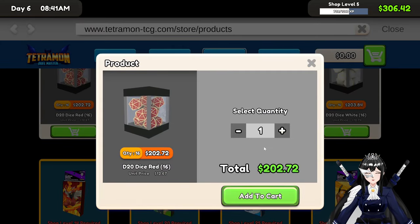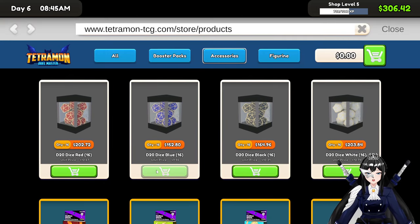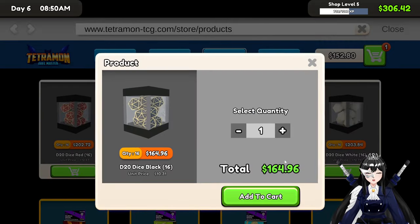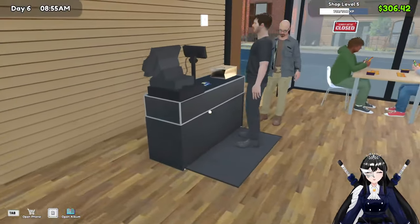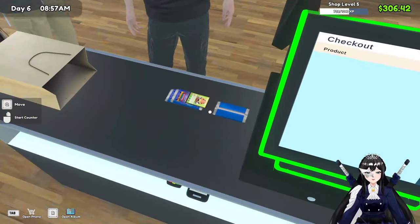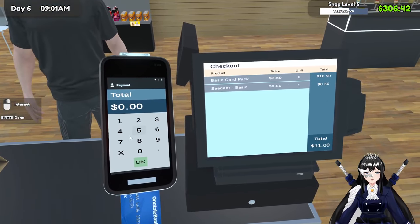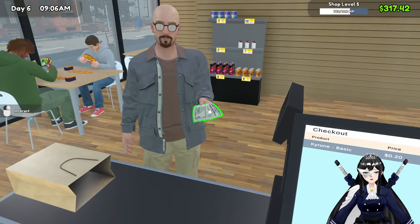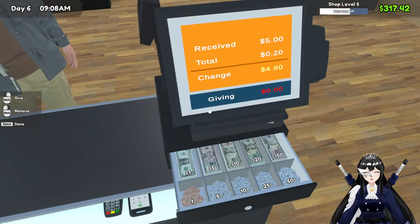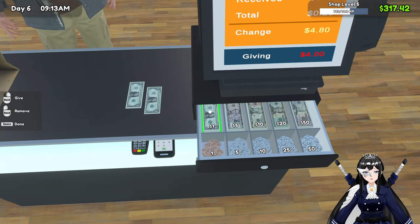I'll buy — oh my gosh, that's so expensive. I want to do the blue one this time and the black dice, but we need more money. Okay, I'll wait a little bit more.